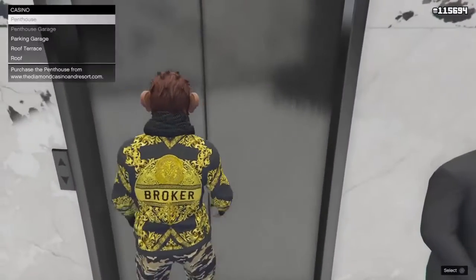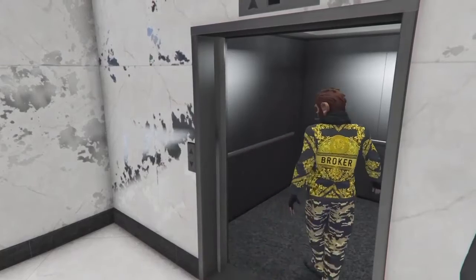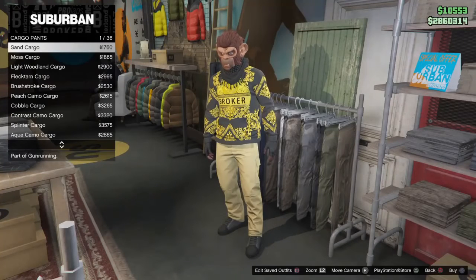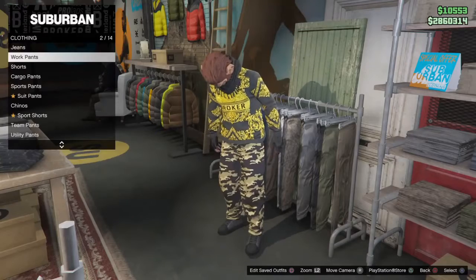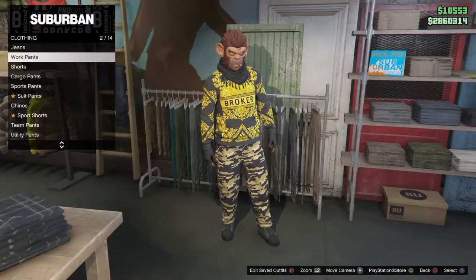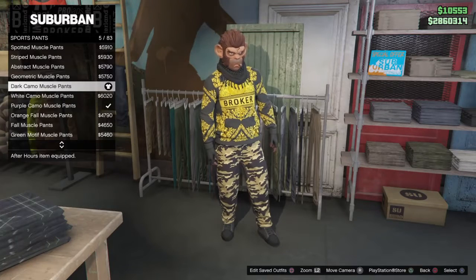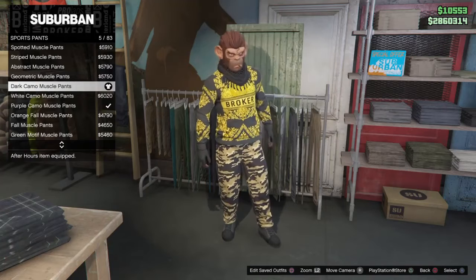Head over to the elevator and go to the pants section. Go down to work pants — actually, I think it's cargo pants. Yeah, it's the dark camo cargo pants. Go ahead and get those.